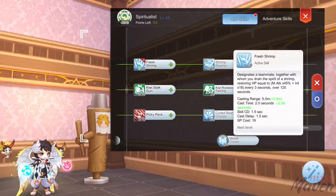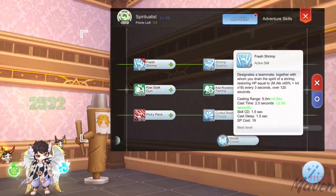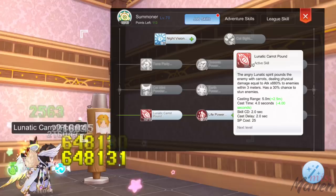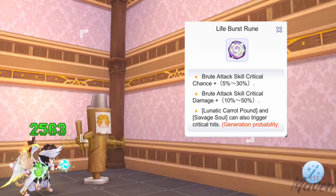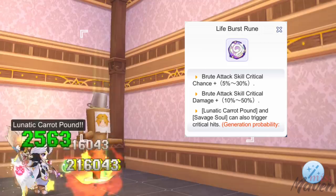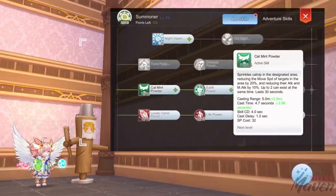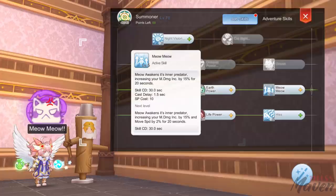Another option is to get level 9 fresh shrimp, but don't expect a high heal amount since the amount of HP it restores is based on your magic attack and int. Next for the summoner skills, we have level 10 lunatic coward pound which will be one of your main damaging skills against MVPs. LCP will only deal critical damage if you have the life burst class S rune with the third line activated, but you can still achieve huge damage even without this rune. Then get level 10 life power for 10% boost in max HP and attack. And lastly, get the following as prerequisite for Meow and Meow Grass: level 5 catmint powder, level 10 earth power, and level 5 meow meow.